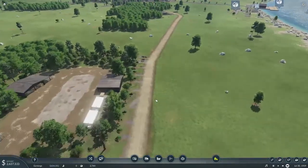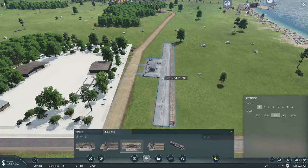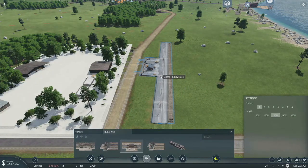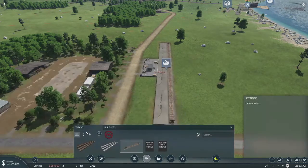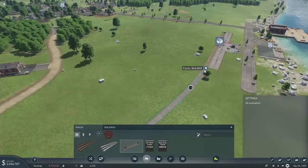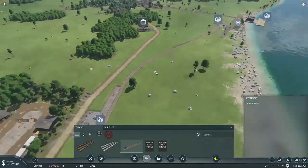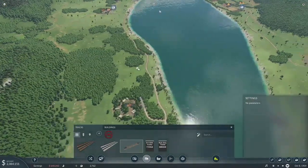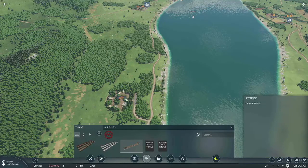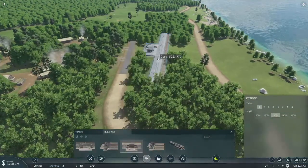Okay and then here we're going to put in another station. I think where we're going to have trouble with this is paying for — that's going to be a really curvy one but that's the way it's just gonna have to be. I think where we're gonna have trouble is paying for the second engine. We'll see how much money we're able to pull in — we're still at 2.3 million despite spending on all of this stuff. Okay, so that's connected. We can actually get a train running delivering logs to the sawmill right away, and that should start making us some money.